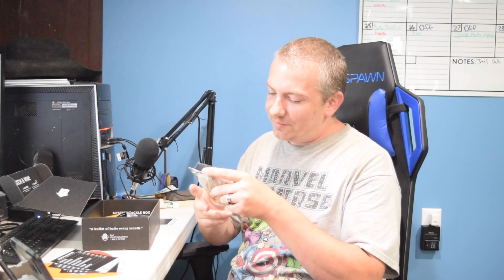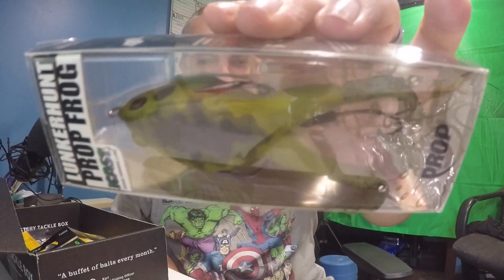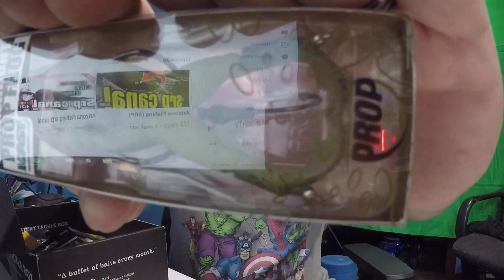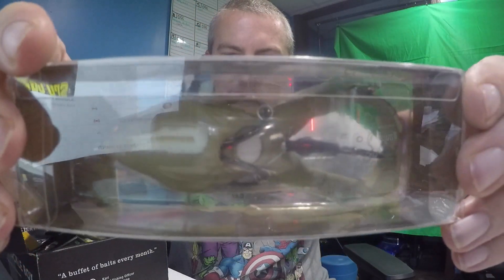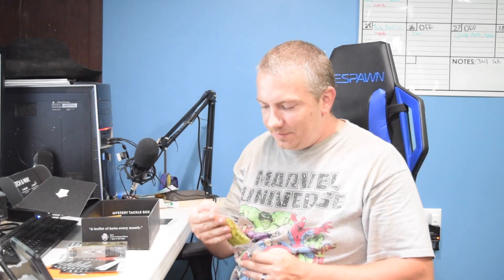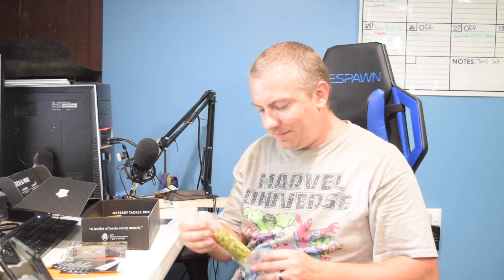We got a Lunker Hunt prop frog — it's got the prop feet on the back that spin. You guys can check that out right there, probably not very well because it's glare central with these packages. That is $9.99 for that one.